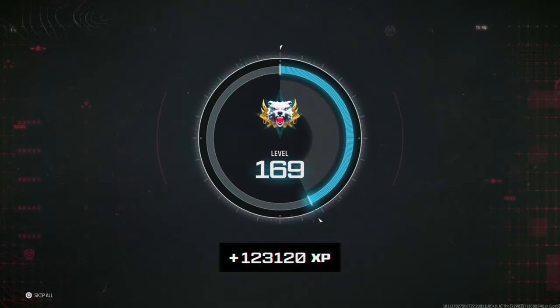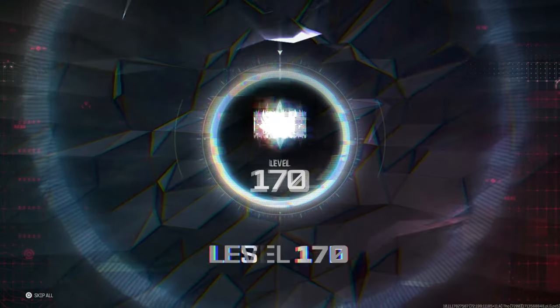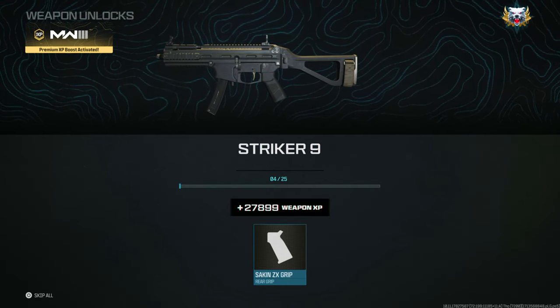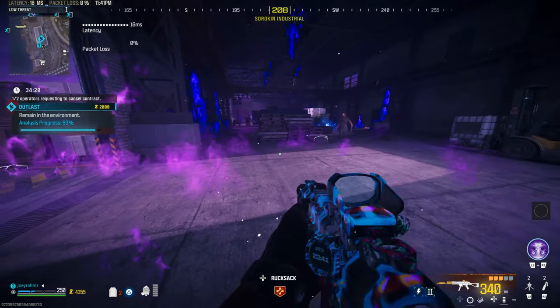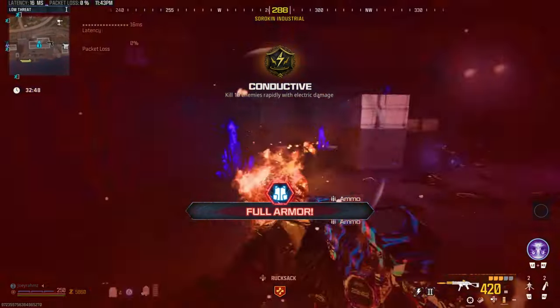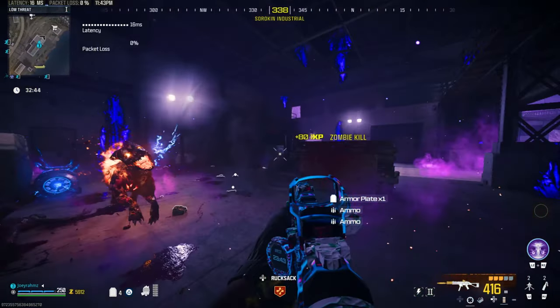The Outlast Contract glitch is still working and it's still freaking crazy. Guaranteed over 100,000 Rank XP and up to 50,000 Weapon XP, and don't forget the 3-4 Battle Pass tokens when you've got double XP on as well. So once you get to the location of the Outlast Contract, go ahead and start it and wait to get to 95%. Go to the map and cancel it. Now the herd of zombies is going to come after you for literally the entire game — you've got over an hour to just shred zombies and level up your weapons.